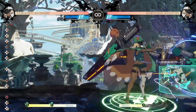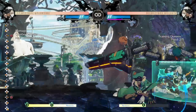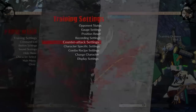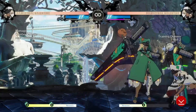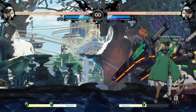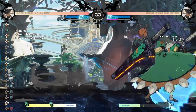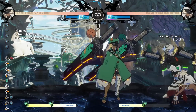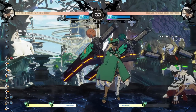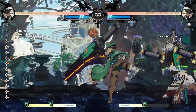So the question is: what do you do about this block string? There has to be a way to get out of it. The first thing I recommend for defending against Ram is learning how FD — faultless defense — affects her strings. If we take that same string but have the dummy FD, we're no longer in range to press 2K; it won't hit them. Even if we press 5K, we won't be in range. What this allows the opponent to do is jump out or dash out of the pressure — those are the two main options they can represent.